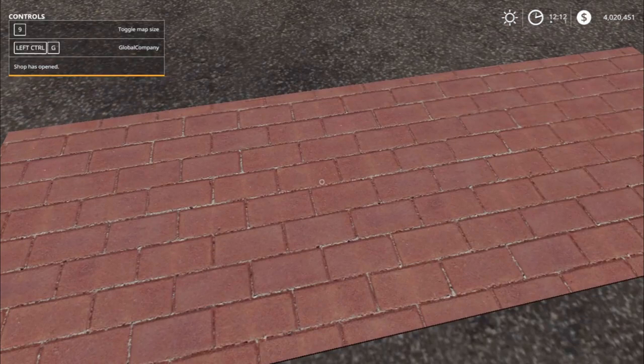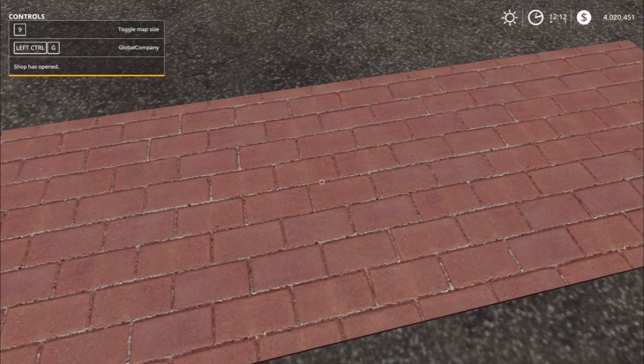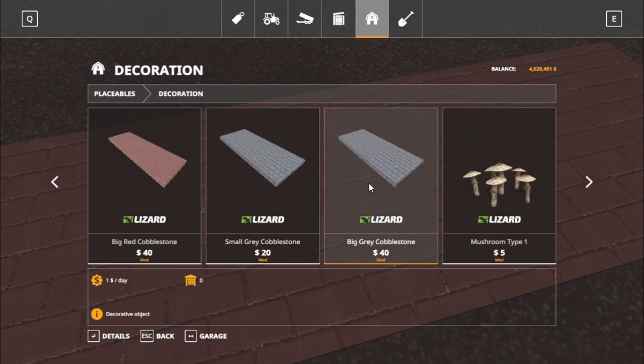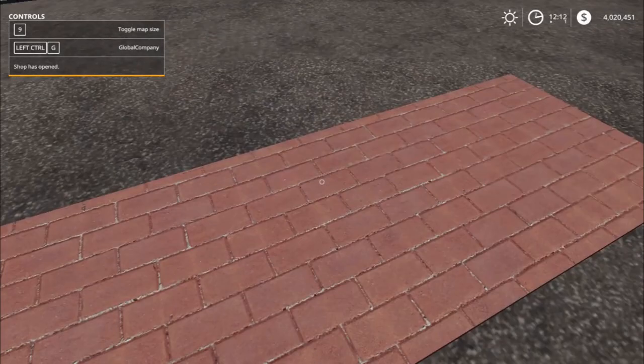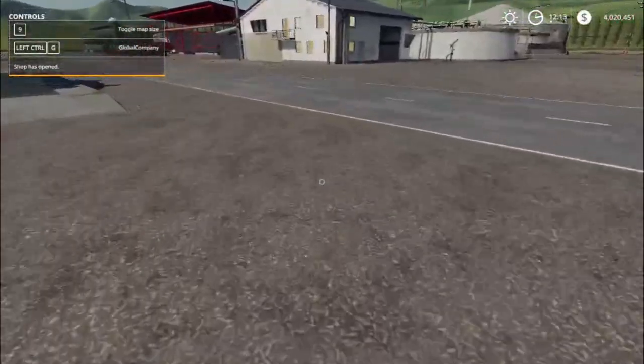That new mod for all platforms — we got gobble stone. There are two colors. We got gobble stone in two different sizes: small gobble stone priced at $20, big gobble stone priced at $40. They'll get one dollar per day. There's a small red gobble stone for $20, big red gobble stone, small gray gobble stone, and a big red gobble stone.